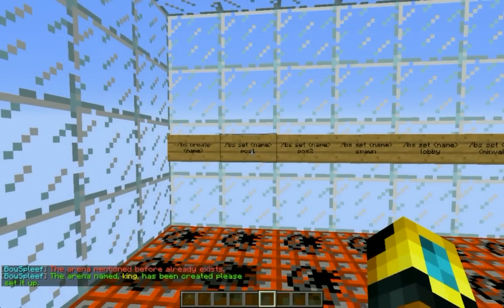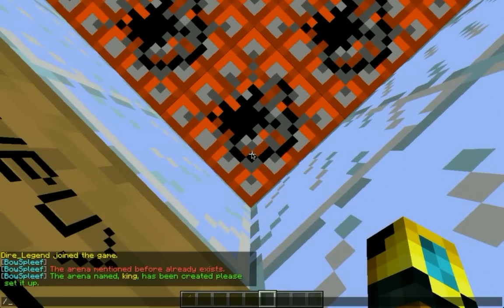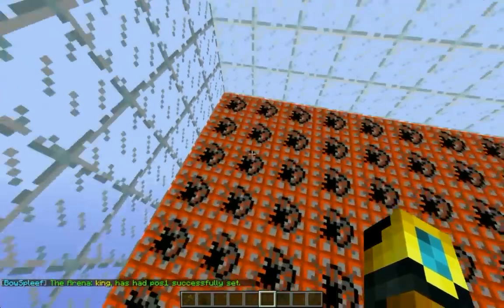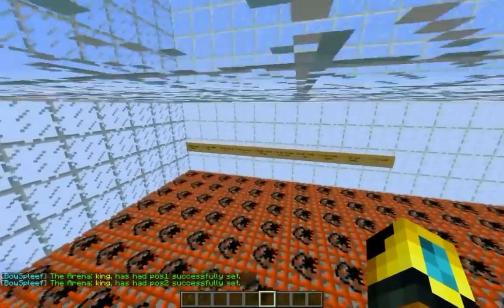The next thing you want to do is set the positions for the floor. Walk to the left point of your floor and type /BowSplief set, the name of your arena, and POS1. Then go to the opposite corner — like a square — and type POS2, and position 2 will be set.